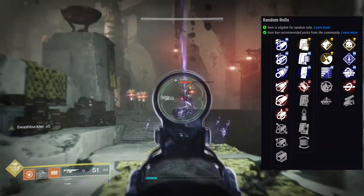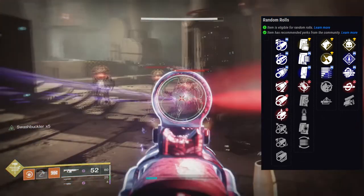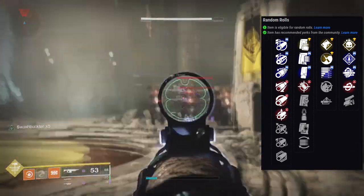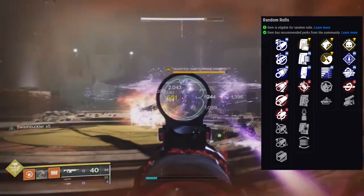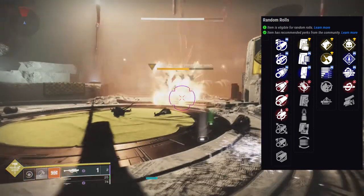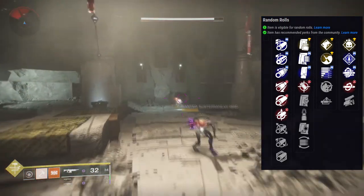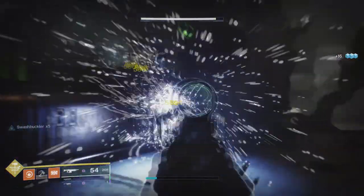That's the roll I like for PvE. For PvP, you could run that as well, but Tap the Trigger is amazing, Field Prep is amazing, and Zen Moment is great if you're on console. For me personally I'd probably go Tap the Trigger with one of the damage perks — really any of them. Demolitionist is great if you want to keep your grenade up, but overall this gun's perks are really good.